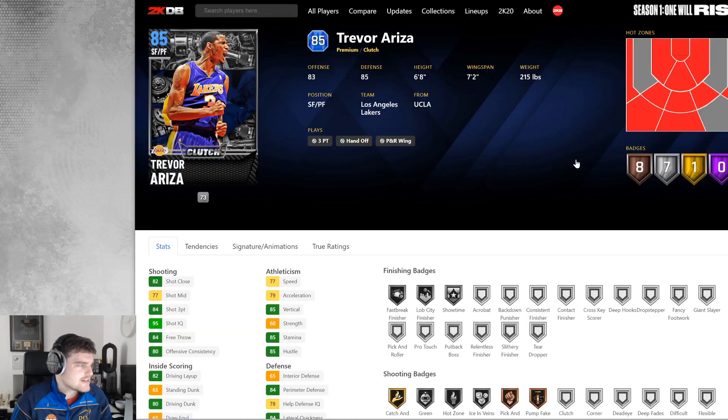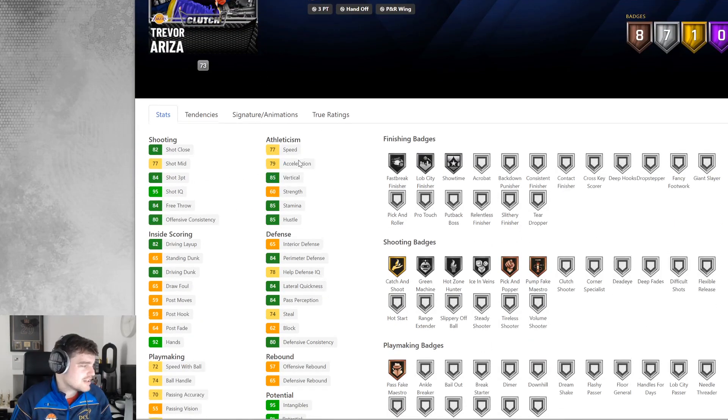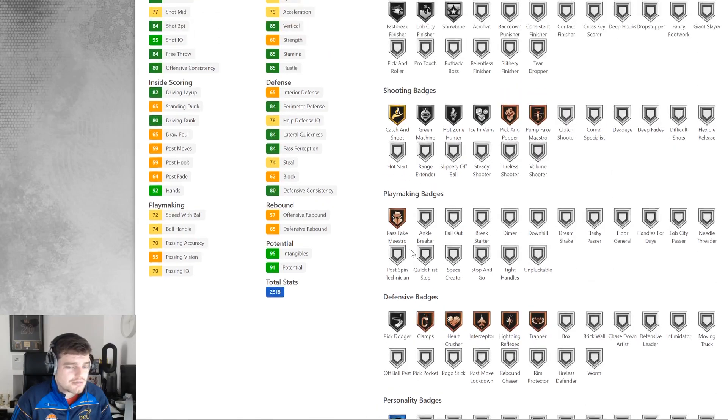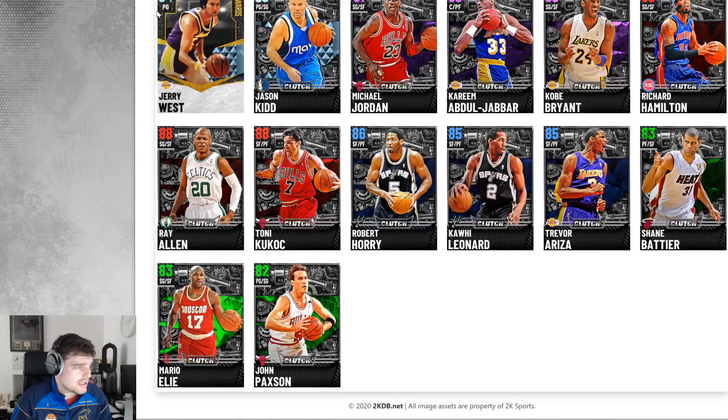Then we have got Trevor Ariza from the Kobe Bryant 2009 Lakers — I don't think he was on the 2010 Lakers team; I think they got Ron Artest to replace him. He's got an 84 three-ball and he's really good. He's got gold Catch and Shoot, bronze Clamps, and 84 lateral quickness is nice. He's like a budget Richard Jefferson — not as good, but a budget version of him. If he's like 3-4k MT, he'll be a decent guy.